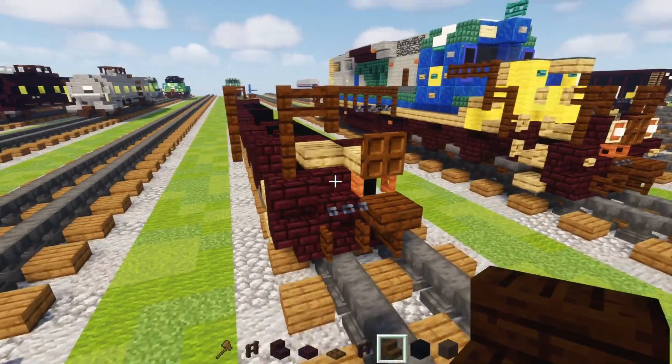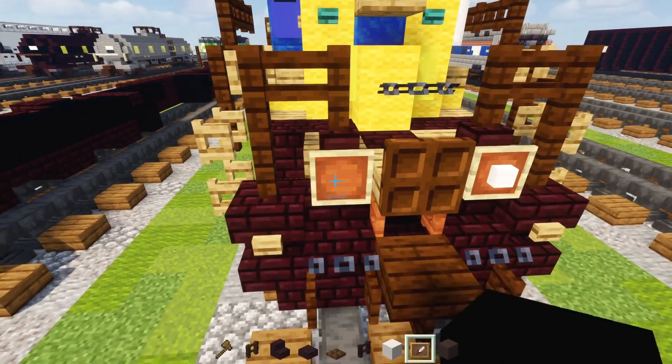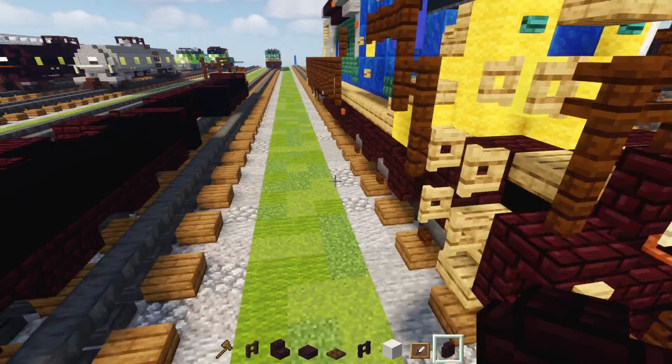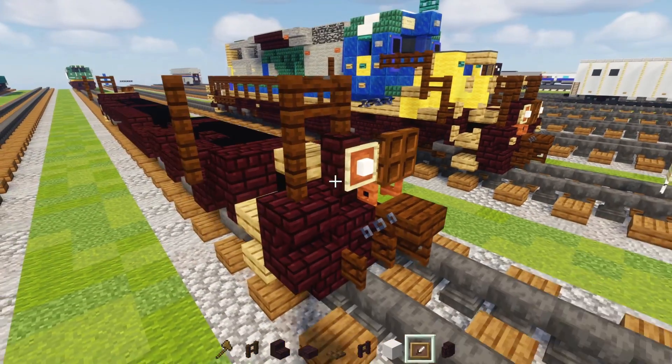Now go back to the front and add the ditch lights. Take out smooth quartz block, item frame, and nether brick wall. Place the nether brick wall here, then an item frame with a smooth quartz block inside of it.